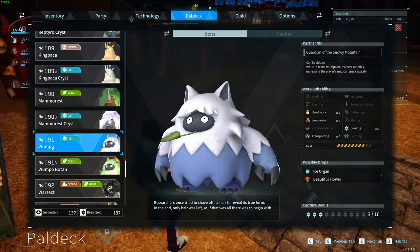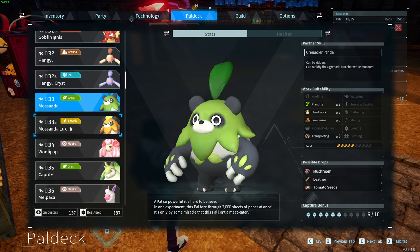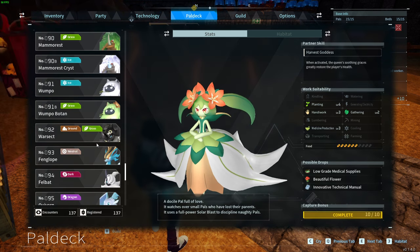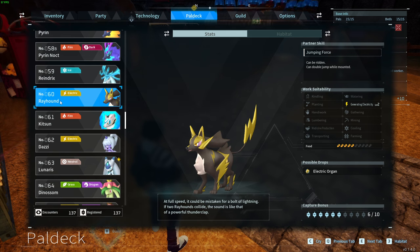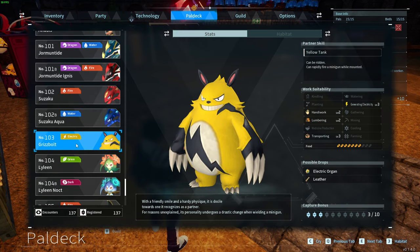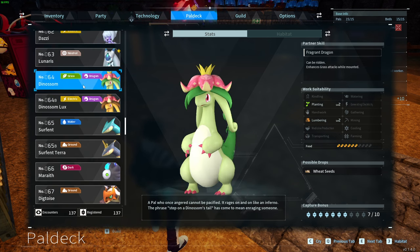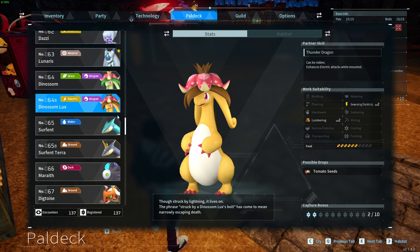If you use MARMARES number 90 with WUMPO number 91 you get MARMARES CRYST number 90B. Use MOSANDA number 33 with PETALIAN number 87 in order to get LYLIN, which is number 104. If you combine MOSANDA number 33 with REYHUND number 60, in return you will get GREASBOLT number 103. Then you can also use GREASBOLT number 103 with MOSANDA number 33 in order to get the MOSANDA LUX. DINOSUM number 64 combined with REYHUND number 60 gives you the DINOSUM LUX number 64B.